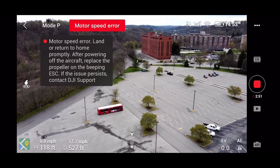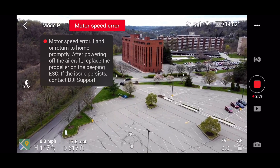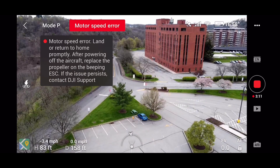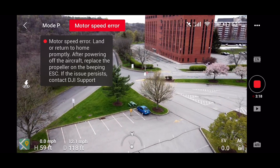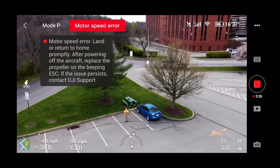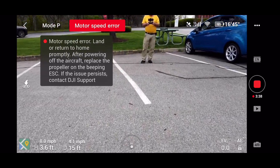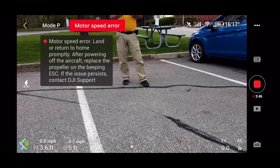We've never seen that before. That could have something to do with the update, or who knows. We're going to bring it back to check it out, because it's not that windy. Land or return home promptly after powering off the aircraft — replace the propeller on the beeping ESC. So let me see which one that is.